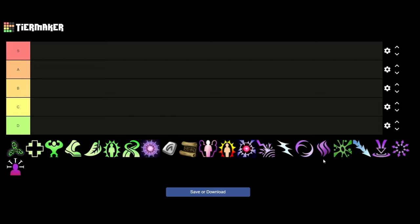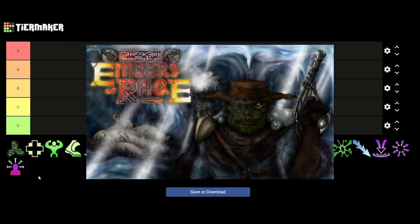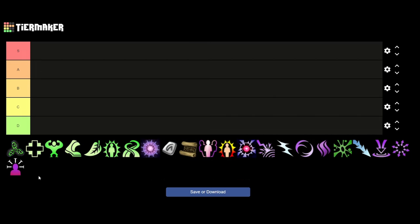I will not be talking about any of the injectors from the Tinker expansion, just because I've not really played with it much in the regular campaign. I know from playing the Embers of Rage campaign that they are extremely powerful, but since on the majority of characters you can't really use them anyways, I decided to skip them.